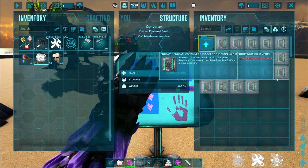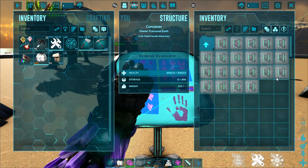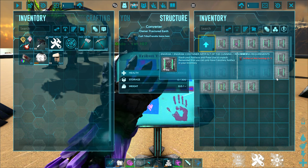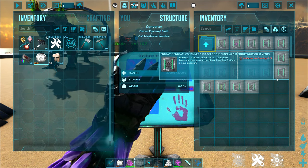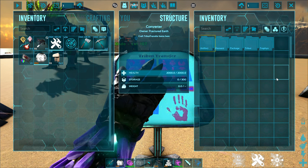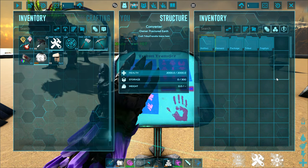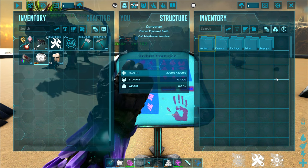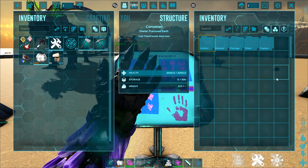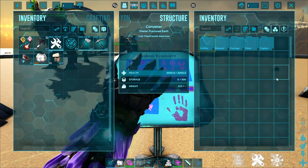Artifacts can also be packaged up this way. You can package up multiple artifacts to transfer across servers. If you are on the hunt for artifacts or boss tributes, we've made it very easy for you to find them — look for the woolly rhinos. When you kill a woolly rhino, you will automatically receive a random assortment of artifacts and boss fight tribute items.